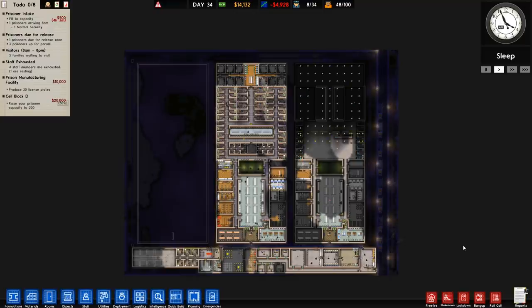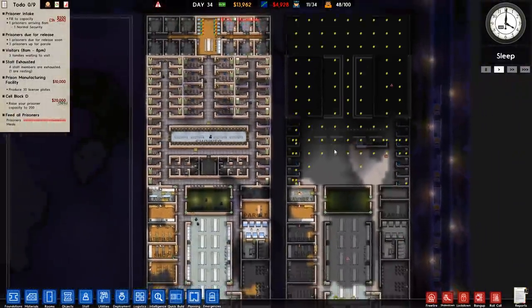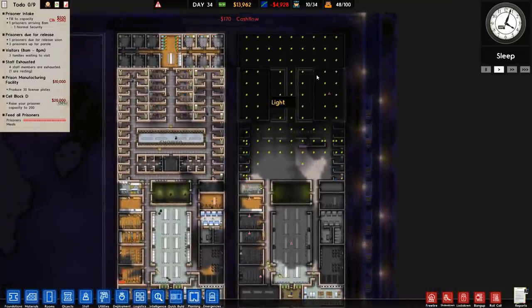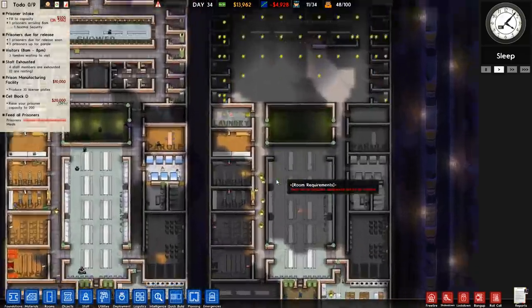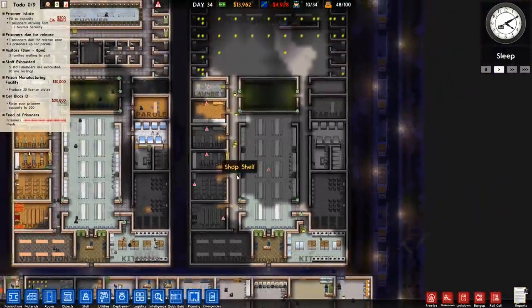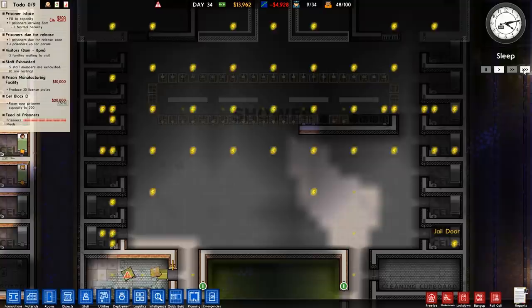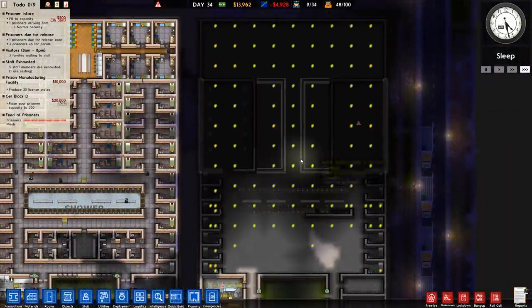Welcome back to Prison Architect. Send help — don't worry, I've still got a cold. It's not that bad, but there will be sniffles. In the previous episode, we managed to get this right-hand side cellblock slash low-security prison almost all completed. We've got the kitchen, the canteen, and visitation, and the majority of this was just cloned over from the left. So in this episode, we need to finish off the shower, get all the water in, receive some prisoners, and set patrols.